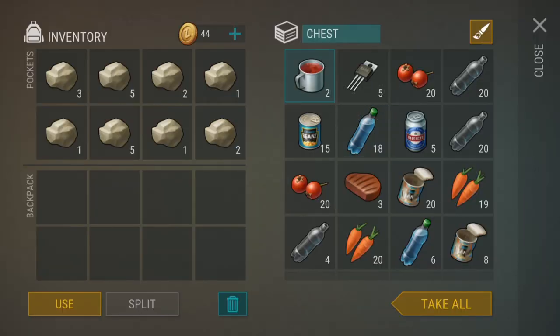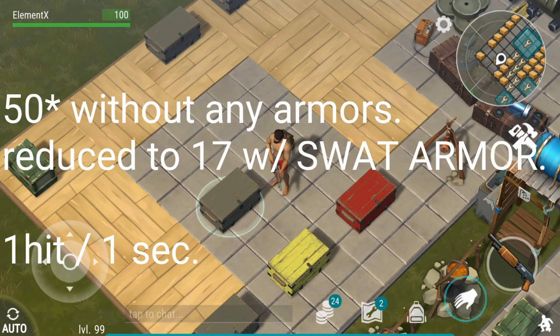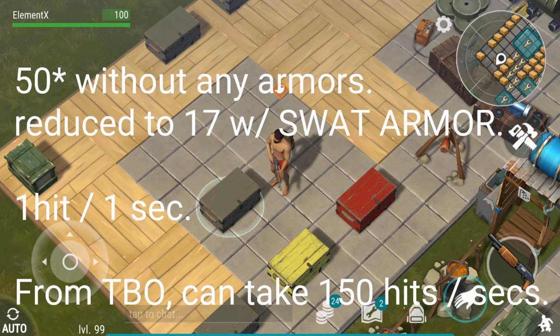Now let's talk about the big one's damage. The big one does 17 damage per hit, which is reduced to 17 if you wear the SWAT armor. It has an attack speed of 1 hit per second. The SWAT armor can take about 150 hits from the big one, so the SWAT armor can last for 150 seconds before it breaks while being attacked by the big one.